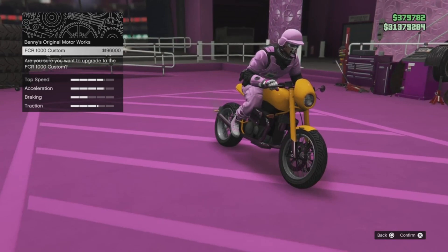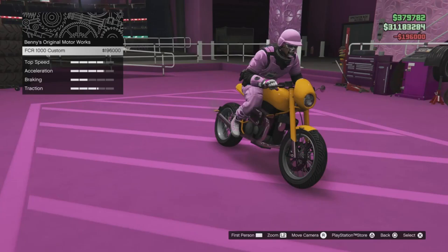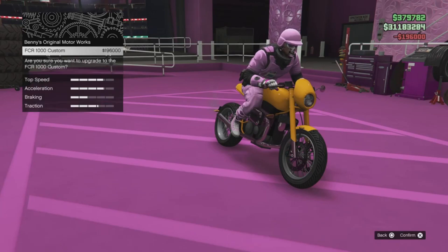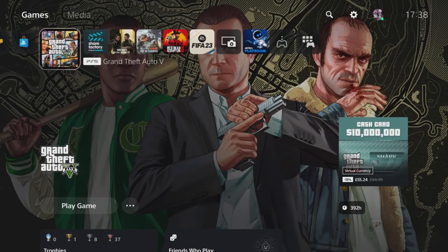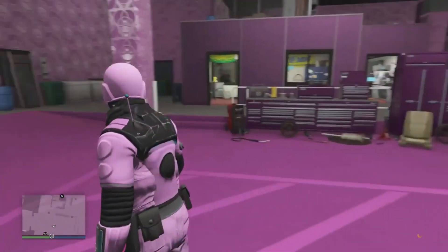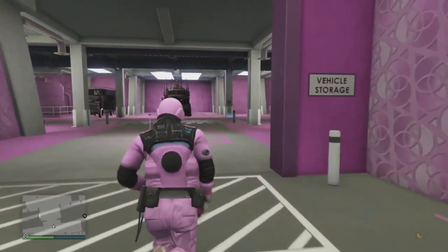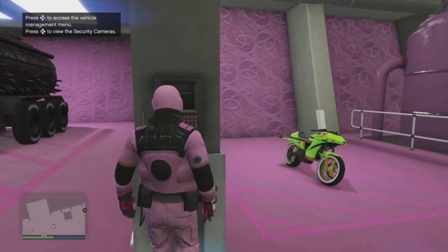Go to the upgrade option. Before continuing, you want to hold over X, and as soon as you let go to upgrade the bike, click your PS button or Xbox button to bring up the home screen. If done correctly, you will get a flashing light on your bike, you'll be on foot, and that means the glitch has been triggered. This may take a couple of tries — if done correctly, you'll be on the ground.